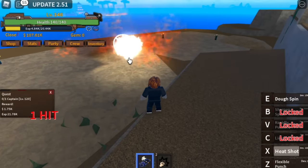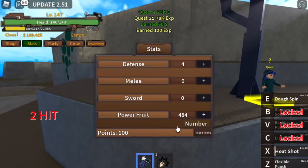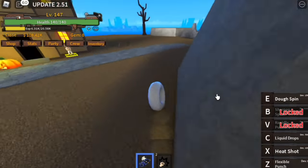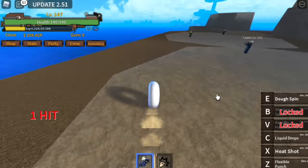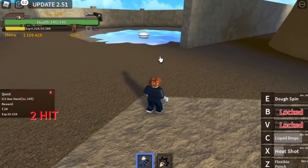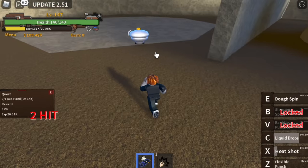At level 145, you've already unlocked two more skills. Let's put some stats first. The Dough Spin — our third skill — is usually used for luring and transportation. You can damage your enemy using it. The Liquid Drops is a stun skill, mostly used for PVP.